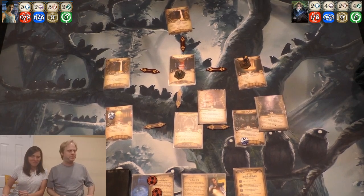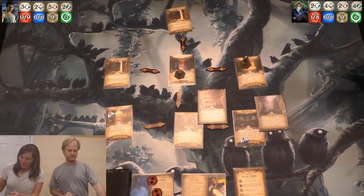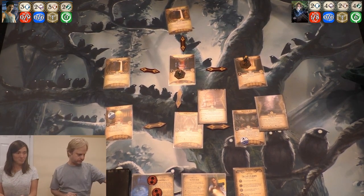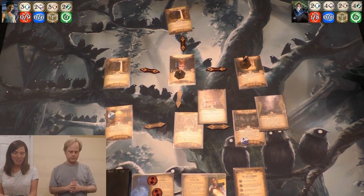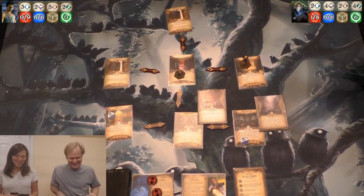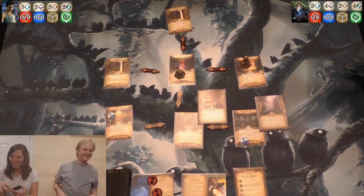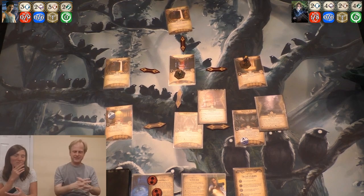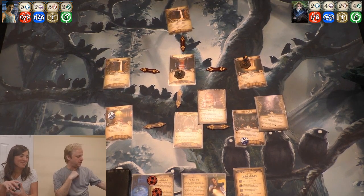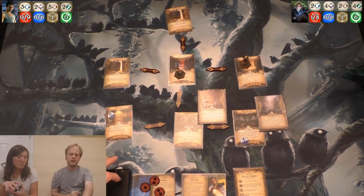We're back. Apologies for that — being good neighbors or parents or people or something. Let's do upkeep. We are putting a doom on the threshold — doom on the agenda. We're at five of six doom; we're about to advance. Drawing an encounter card.